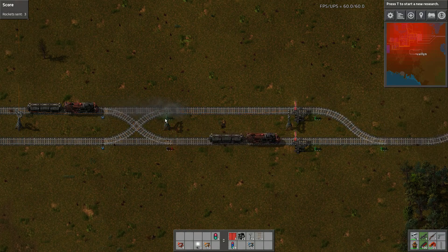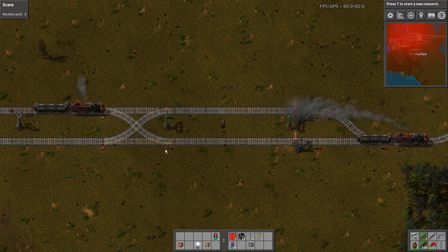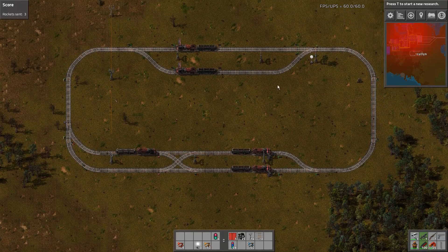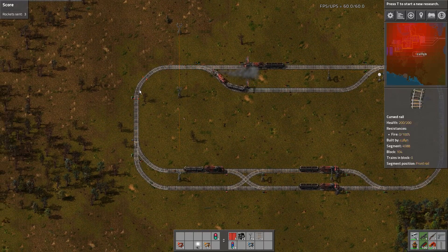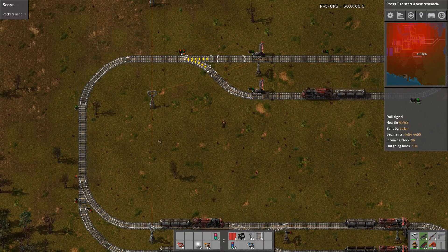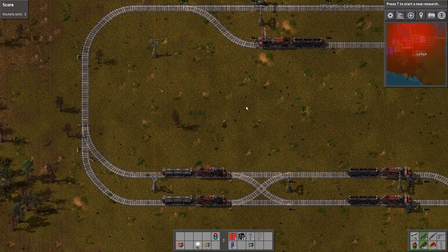Just remember that after a block signal, this space should be a safe-to-park space. If it's not safe to park after the block signal, do not put a block signal — you're better off having nothing. These ones here after the block signal are safe to pass. Now these could be chain signals if you like, but as there's only one exit it doesn't matter.